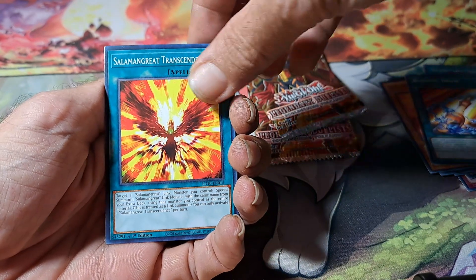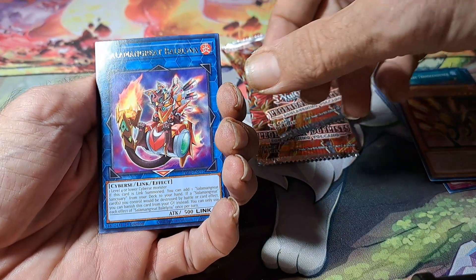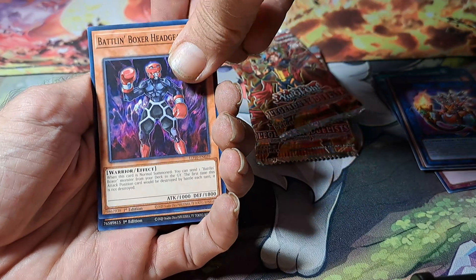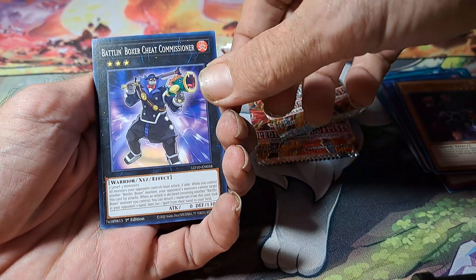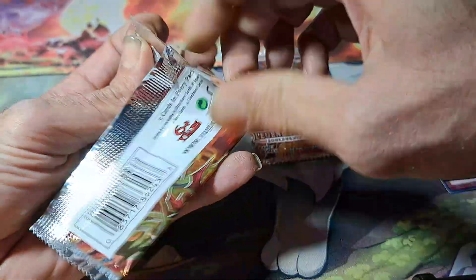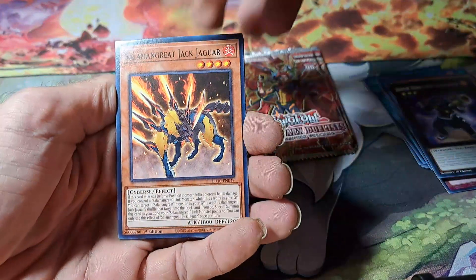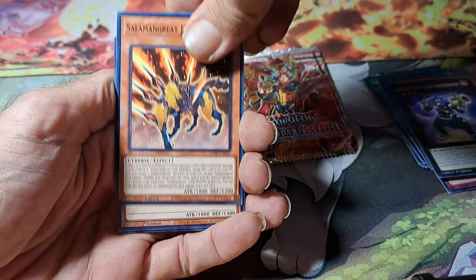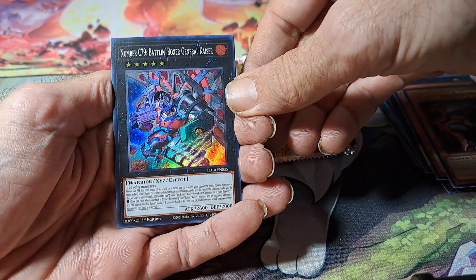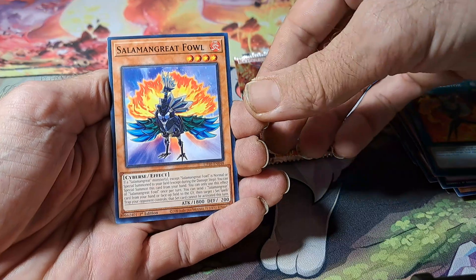Salamangreat Transcendence, Salamangreat Jack Jaguar, Salamangreat Salamangreat Bell Links, Battlin' Boxer Headgeared and Battlin' Boxer Cheat Commissioner, Blaze Accelerator, Salamangreat Fowl.